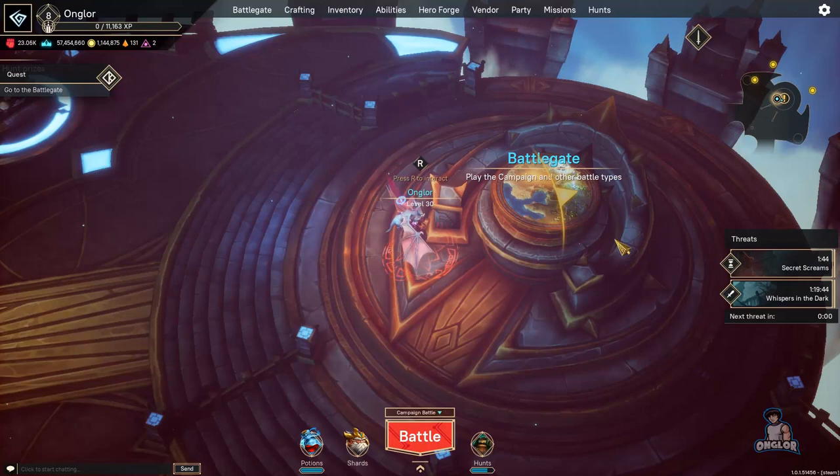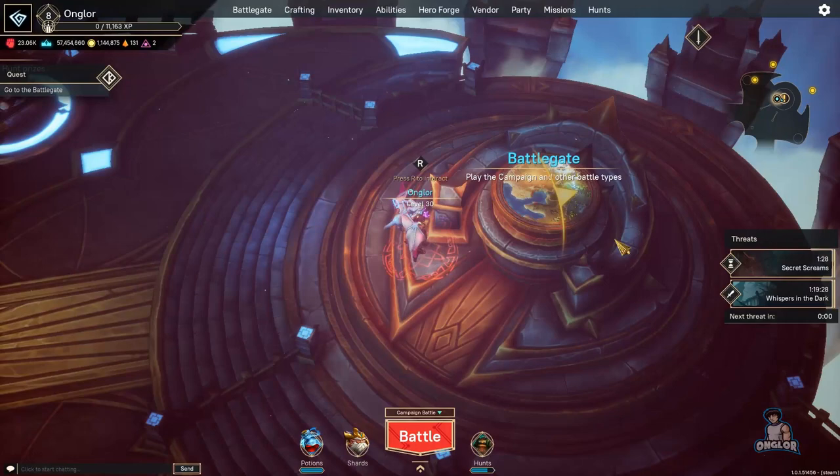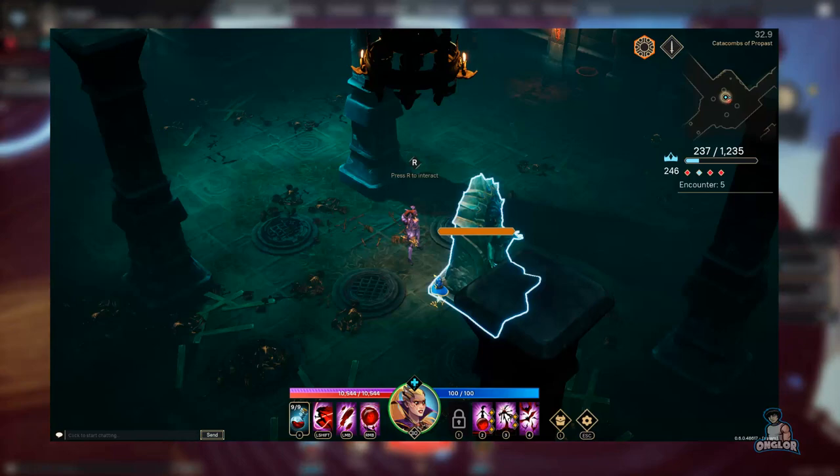Now you might be wondering where to access these cages and shrines. You can find them in level 41 to 50 missions doing expeditions or patrols. The cage looks like an actual cage, and the place where you get your extra potency points looks like a fountain or shrine. I've included pictures in the video so you can see what they look like.